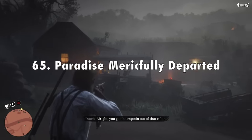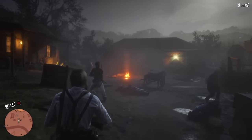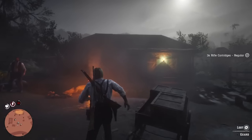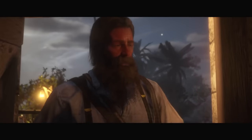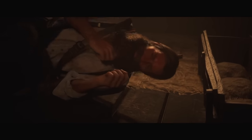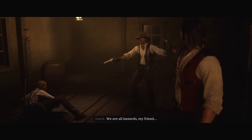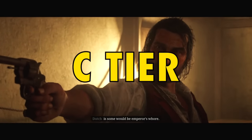In 65th place I've got Paradise Mercifully Departed from chapter 5. There's a pretty generic gunfight all the way up to Fussar where you do get a cool Mexican standoff, but the rest of the mission is just really boring. Hell Hath No Fury, the previous mission where you fight off the warship, really feels like it wraps up Guarma, and this mission is just kind of shoehorned in to wrap up Fussar — one of the most underdeveloped characters in the entire game. Killing Fussar is like the most boring death in the game. You don't care about him at all. C tier.